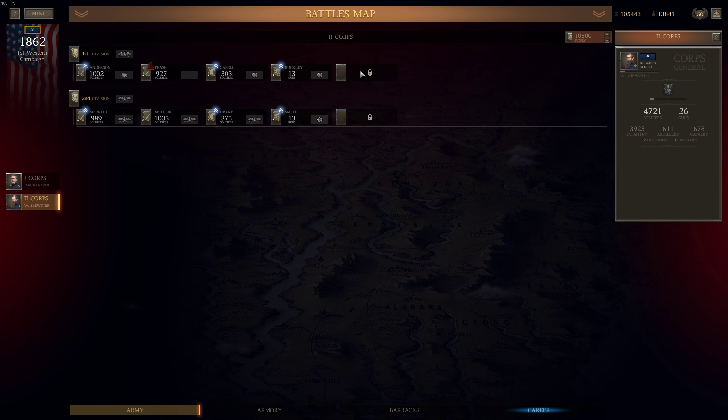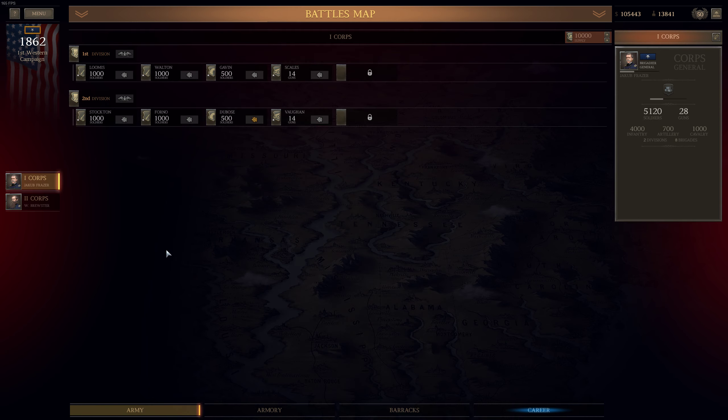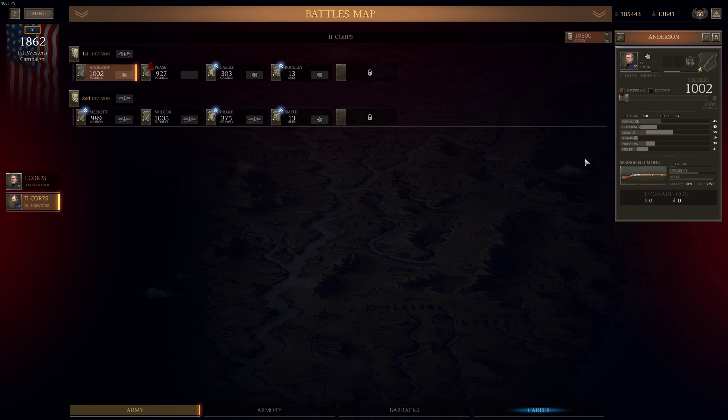We have plenty of promotions and one wounded commander — Marcus Peace, he's wounded, so he will recover sooner or later. Let's jump to 2nd Corp, 1st Division, Infantry Brigade under Lieutenant Colonel Clinton Anderson. We have a promotion, so we can assign a trait. I'm pretty sure we will select discipline training because morale is quite an important factor during battles.